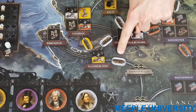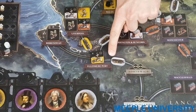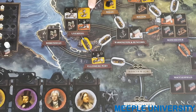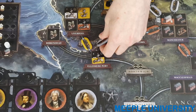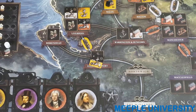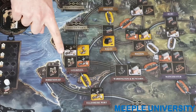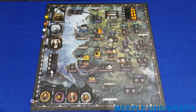First, score all canals. A canal scores one point for every revealed link symbol — the hexagon with a line through it — adjacent to the link. These symbols appear on the flipped side of industry tiles and some printed board locations; unflipped tiles do not show the link icon. So a canal adjacent to three link icons scores three, one adjacent to two scores two, and so on. Canals are removed from the board as you score them. Then each flipped industry tile scores its owner the victory points printed in the bottom left corner. Unflipped tiles score nothing.